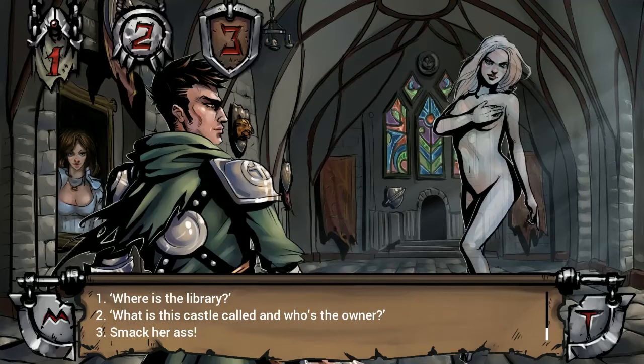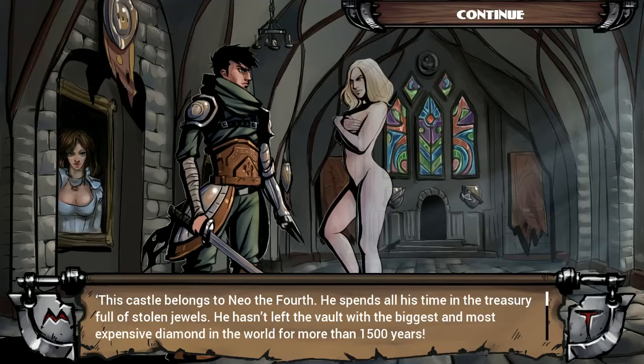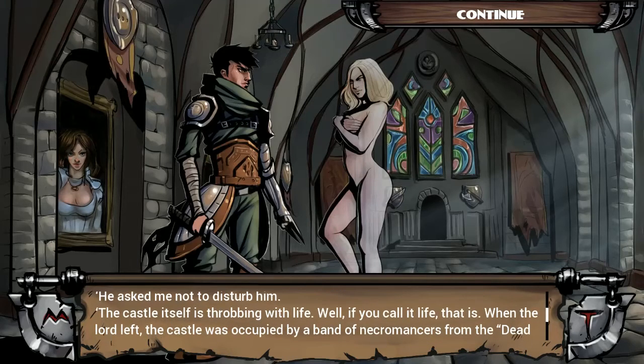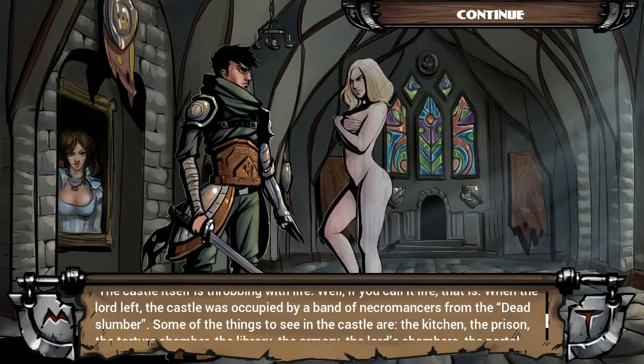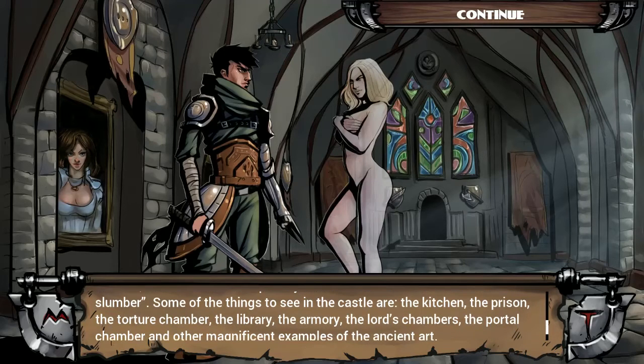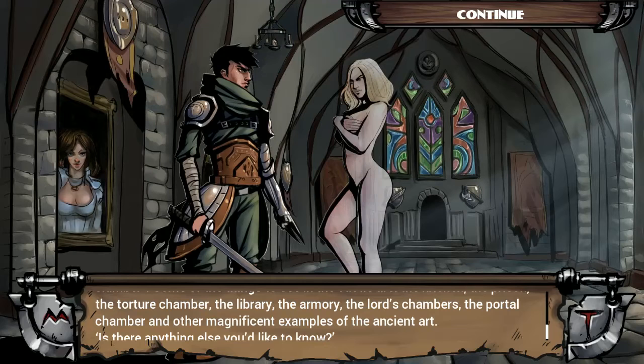I knew that was going to be a bad choice, but on the other hand I'm happy they included it — that they actually let us have the chance to do a stupid thing. So let's go with number two: what is this castle called and who's the owner? This castle belongs to Neo IV, the chosen one. He spends all his time in the matrix, full of stolen jewels, and hasn't left the vault with the biggest and most expensive diamond in the world for more than 1500 years. The castle was occupied by a band of necromancers. Some of the things to see include the kitchen, the prison, the torture chamber, the library, the armory, the lord's chambers, the portal chamber, and other magnificent examples of ancient castle building.